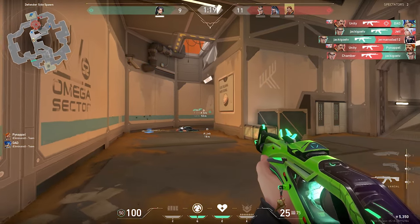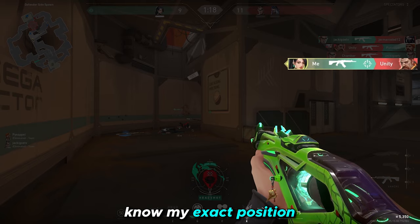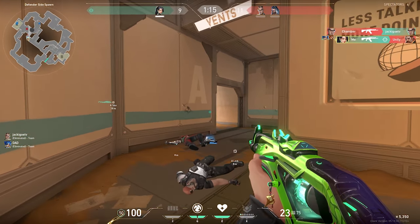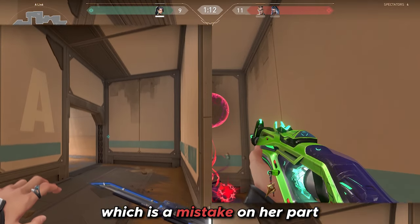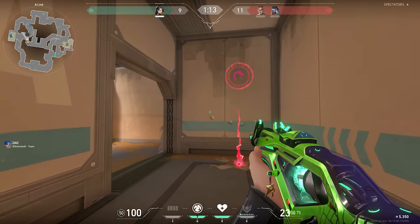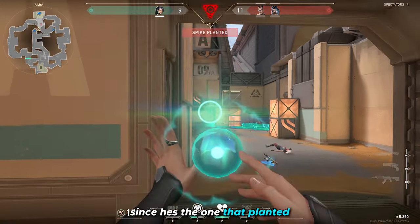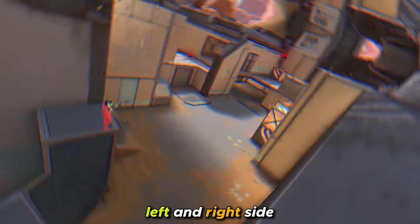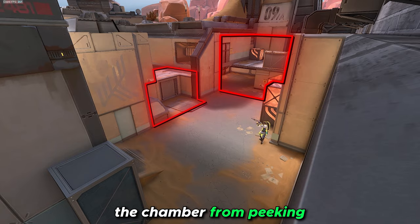Scenario 3 — Stage 1v2. This is one of my favourite scenarios to be in, which is a standard 1v2 retake. I just killed a Breach and the enemies know my exact position, so I expect them to develop a crossfire and trade each other. The Fade gives up her position, which is a mistake on her part, and judging by the trajectory of the eye it's clearly thrown from Joppa as opposed to from lower. I know the Chamber is on site since he planted, and it's safe to assume his TP would be ready, so I slow both the left and right side — allowing me to move without juggling two angles, and the slow prevents Chamber from peeking.